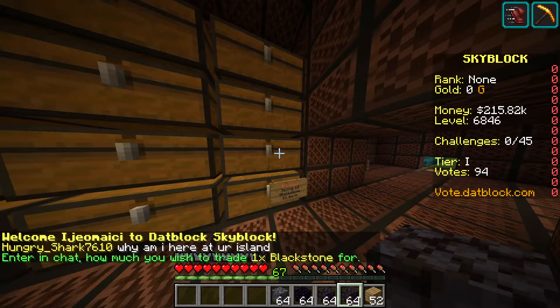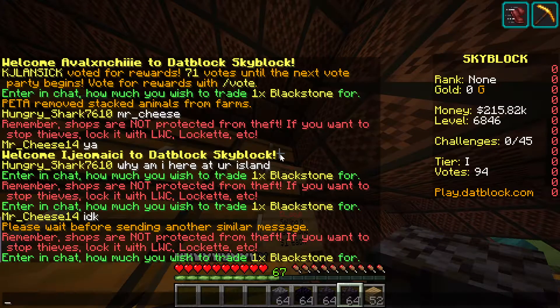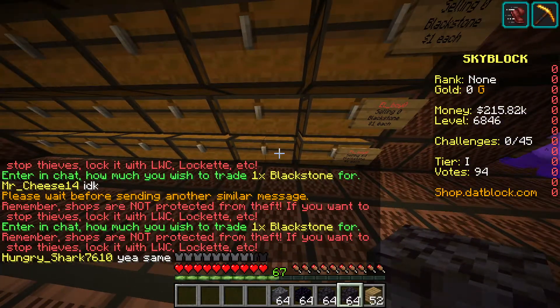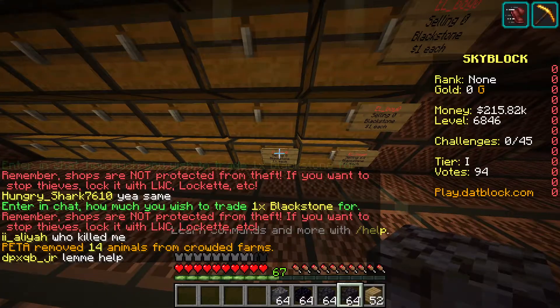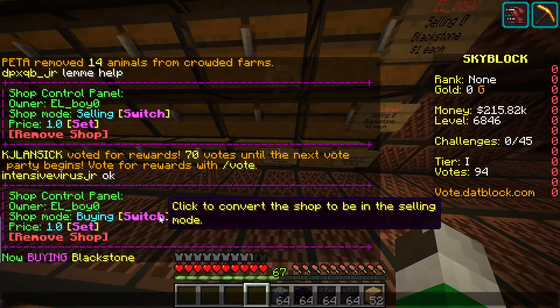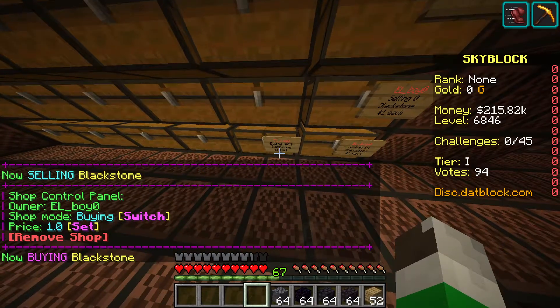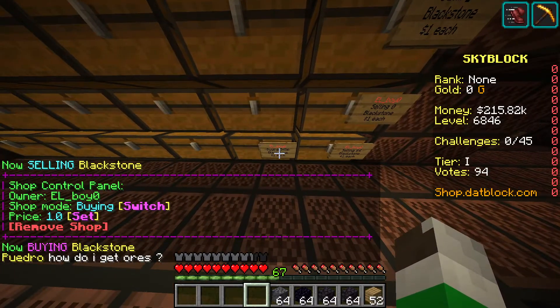Say I want to be buying blackstone — I do this and say I just want to buy it for one. Then I would right-click the sign, and what comes up is I can switch it or I can remove the shop. If I press switch, then it's buying blackstone, and that's how much blackstone I can buy.